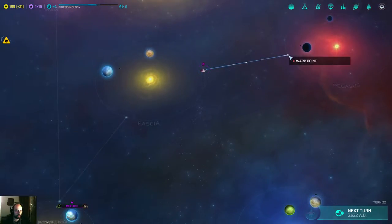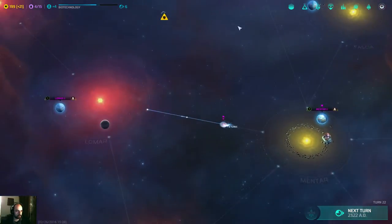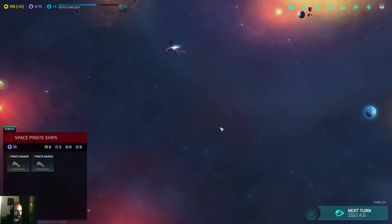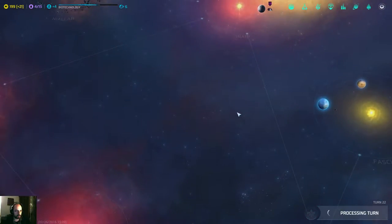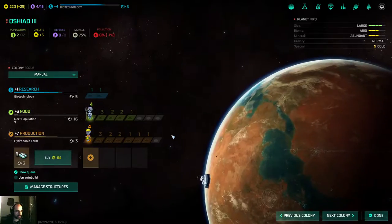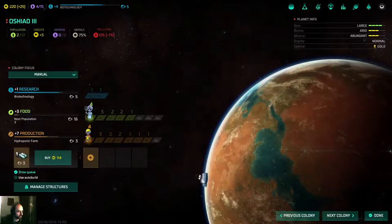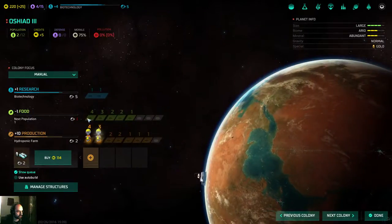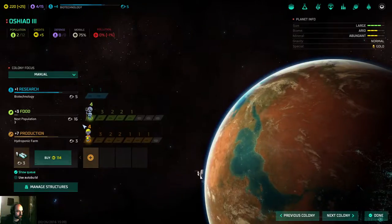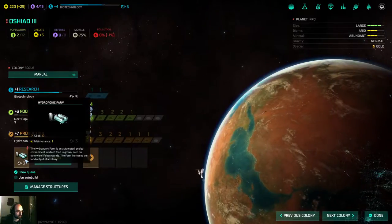We're just checking out for possible better colonies and stuff. We already have some pirates showing up here, but that's no problem. Oshia-3 has grown and suddenly things change. Now I can get minus one — that's not good — so I'm gonna get plus three, that's good.